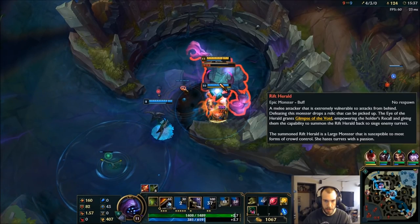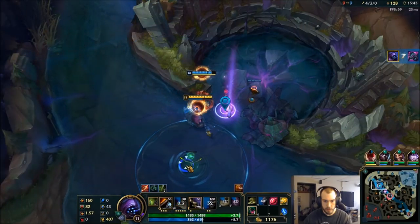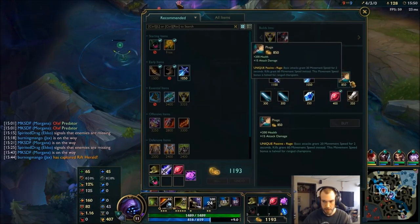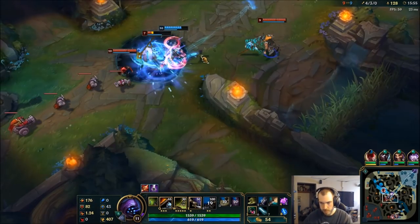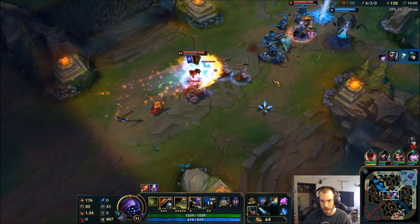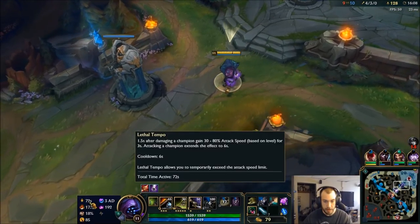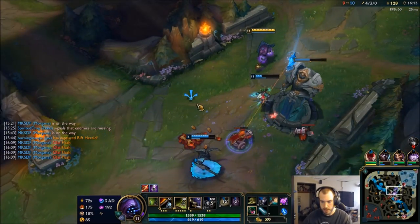Normal attack speed cap is 2.5. Lethal Tempo is going to not only break that, but increase it by 30 to 80% depending on level. And then if you melee attack once it's active, it extends it for 60 seconds.